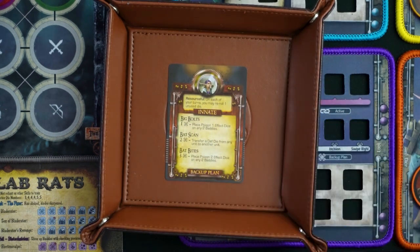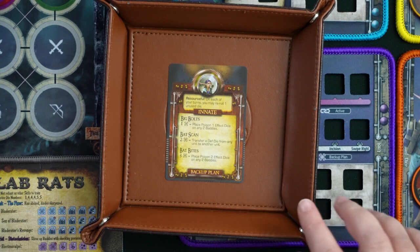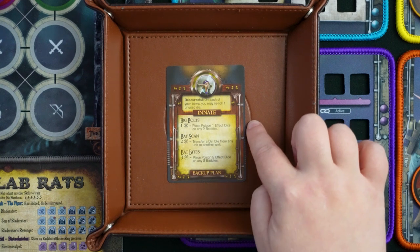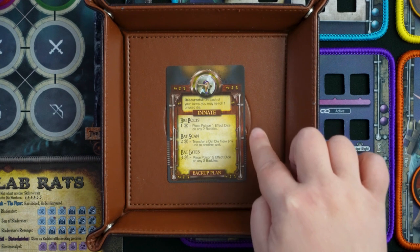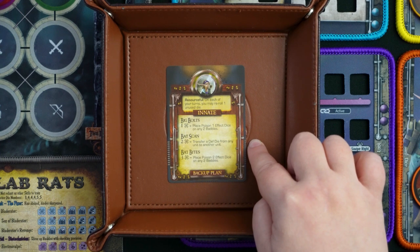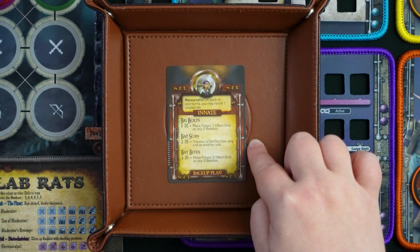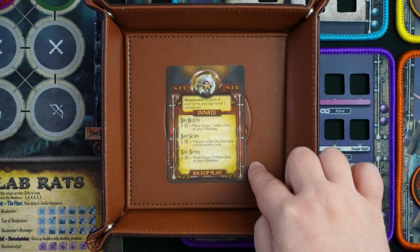Flan's innate is Resourceful — on each of your turns you can reroll one unused die, which helps avoid malfunctions. Her backup plan: for one bone, Big Bolts — place a poison one effect die on up to two baddies. For two bones, Bat Scan — transfer a defense die from any unit to another unit, useful for characters who can leverage defense dice in their skill set. For three bones, Bat Bites — place poison two effect dice on any two baddies.